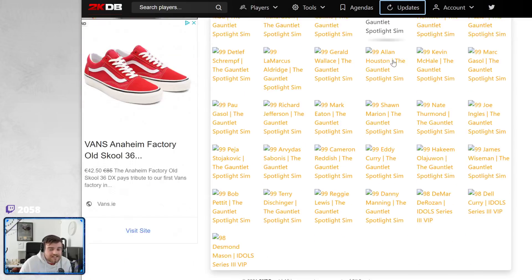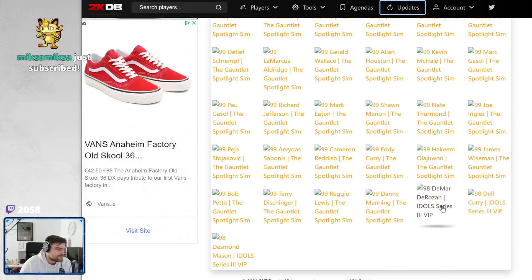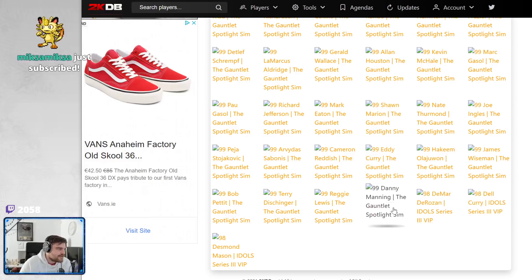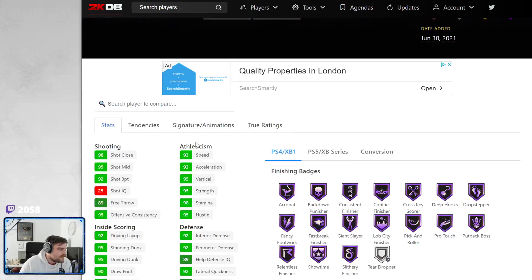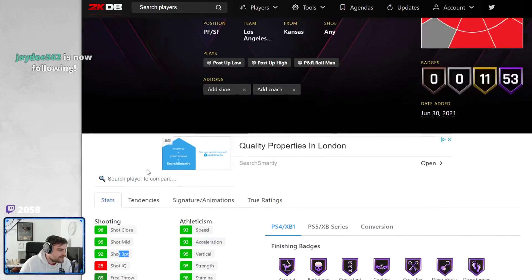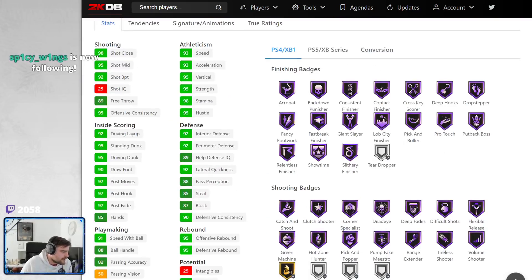I don't know what the stats are, I have not seen any of these yet. Thank you Mike for giving the two, I really appreciate it. Let's start off with one of the 2K20 GOATs, Danny Manning. 93 speed, 93 star, 92 three ball, 53 hops. These are real dark matters, not fake dark matters.